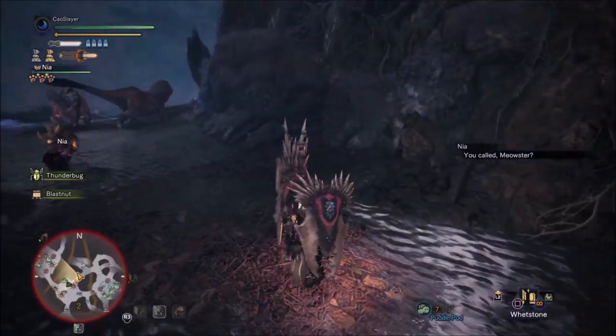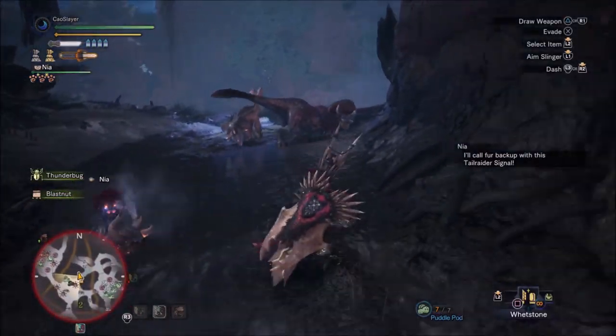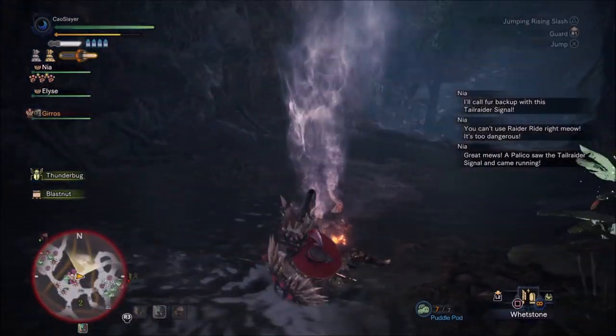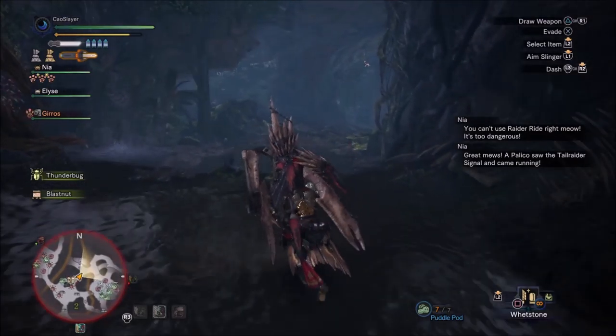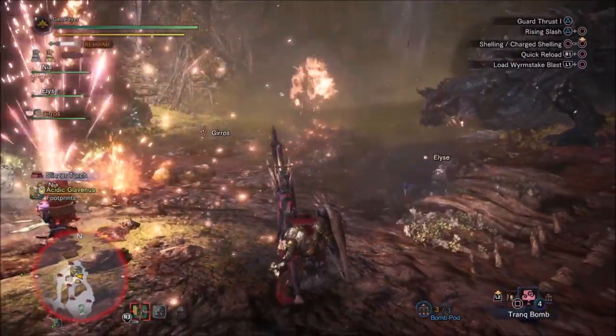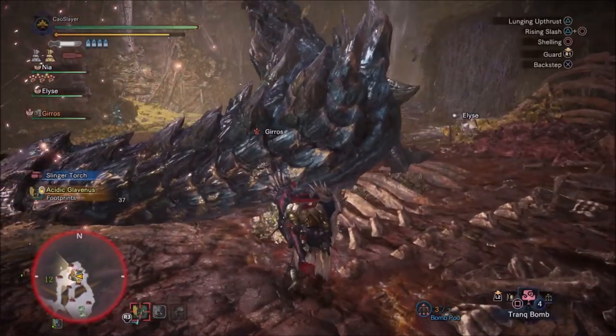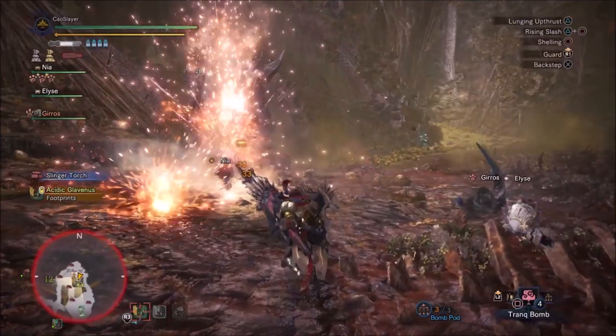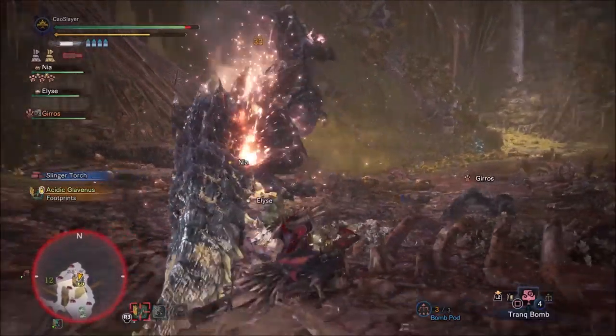The first huge hint is that you should always use the tool to summon another Palico. You can get this tool very early in Iceborne — as soon as you can do expeditions on Hoarfrost, you can befriend the Boaboa, and after a questline finishing in the hunt of a tempered Banbaro, you will get their help and a tool to summon more companions.